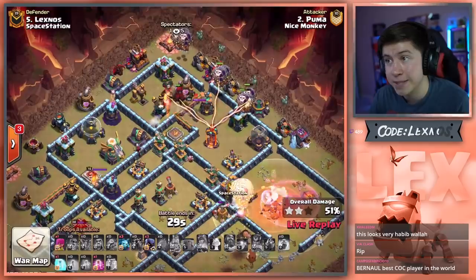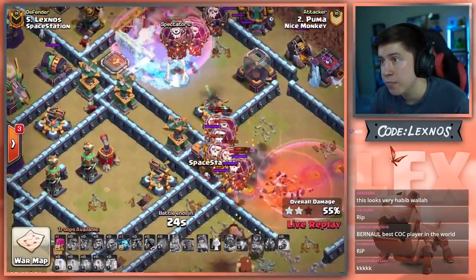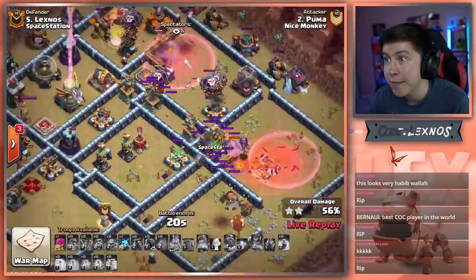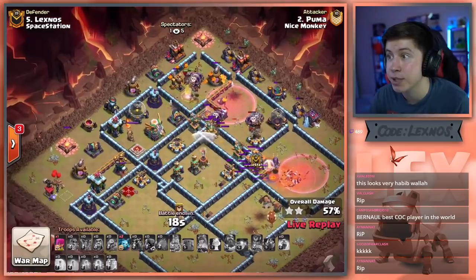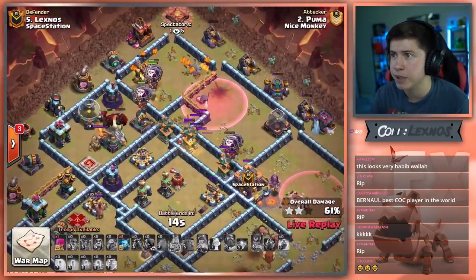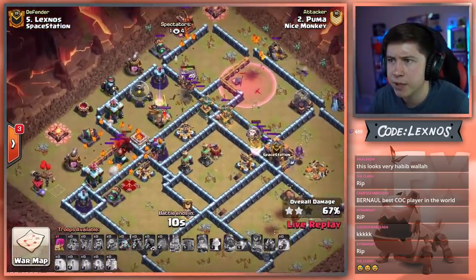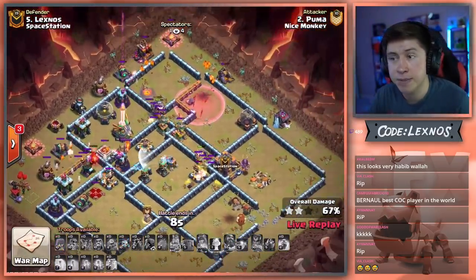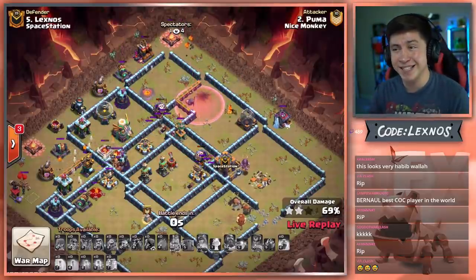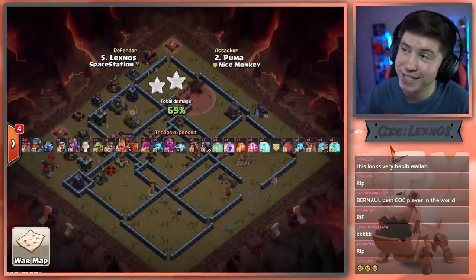The rest of the Lalo from the top side with all three Lava Hounds. A Freeze on the multi. The Warden and every single loon got absolutely clapped by that Giga Poison. Lalo on the top side gets at least three buildings before it dies. Two Lava Hounds get way out in front, they're not going to get a whole lot of value by themselves. All the loons got absolutely clan clashed. Five more seconds to go for cleanup — we're at 69% and he runs out of time. Another 69% for Nice Monkey.